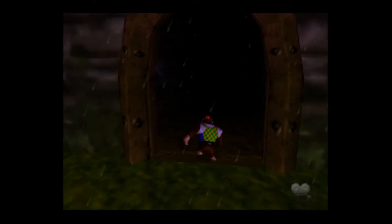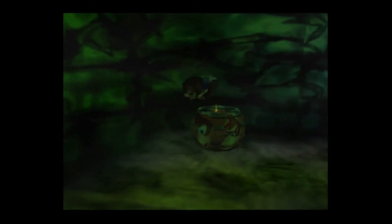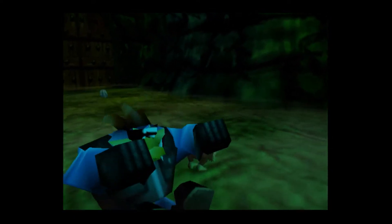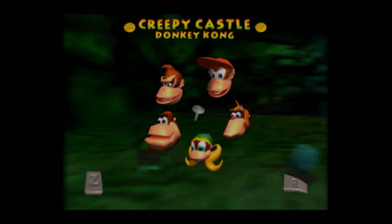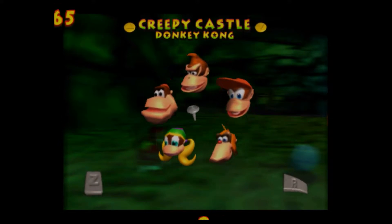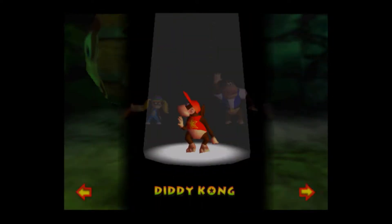I have found the entrance I'm looking for, and there is Diddy Kong's Kasplat. Luckily there is a tag barrel right here and we can just switch over to Diddy Kong, then back to Chunky Kong once we beat the Kasplat. We now have Diddy's blueprint, and yes — we have everyone's blueprints. So that's nice, we don't have to worry about that anymore.